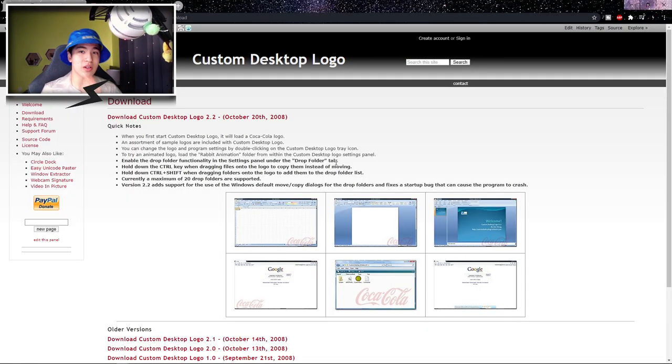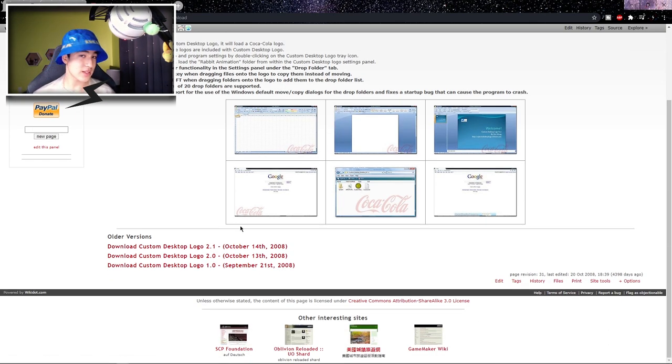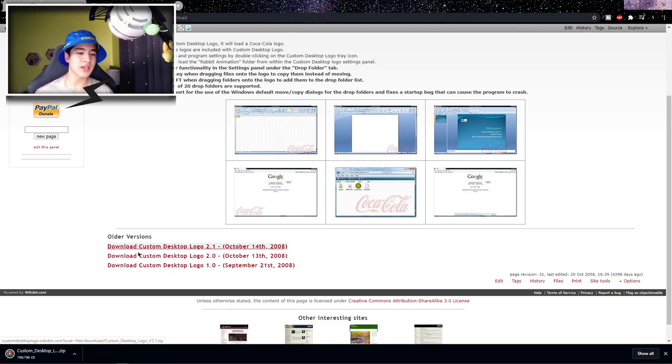Once you click on the first link in the description, your page should look a little like this. This is going to be the link to the download. Pretty much, you're going to want to scroll down and find where it says all the downloads — right here. And you're going to want to click on Download Custom Desktop Logo 2.1. Once you click on it, if you look on the bottom left of your screen, you should see a zip, which is where the actual files are.